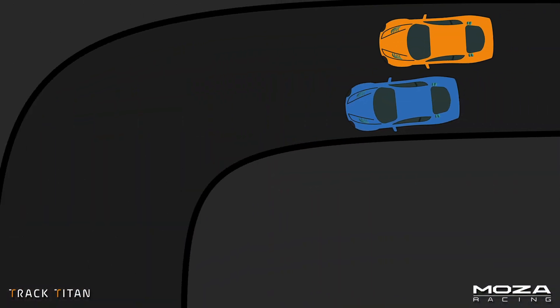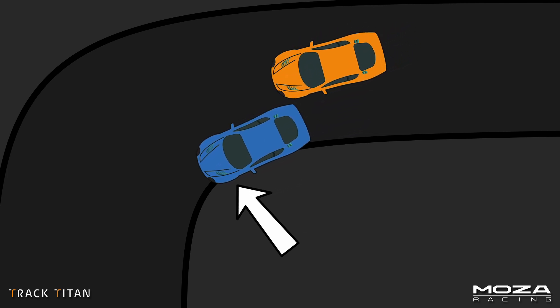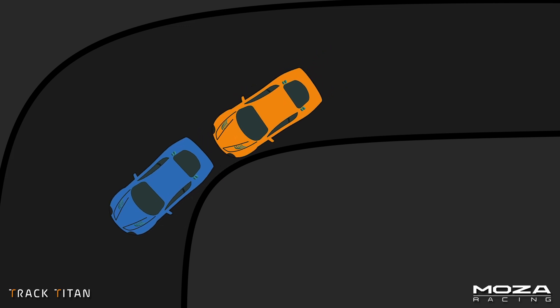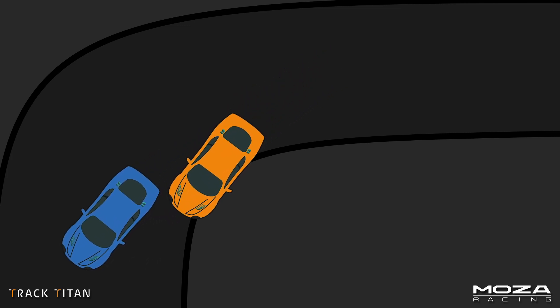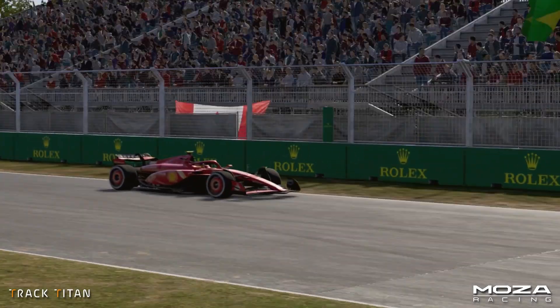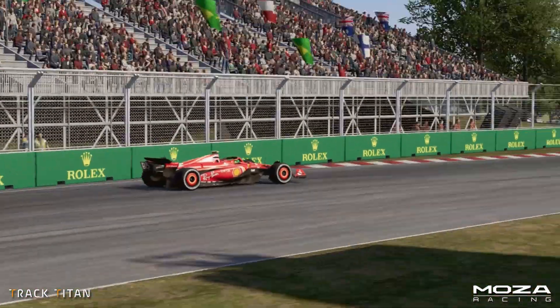The cutback is where you brake on the outside, forcing the driver to defend their position on the inside, meaning they have a compromised, more shallow line through the corner. This means you can take a wide entry to prioritize your exit, in order to get good traction out of the corner and past the other driver. Of course, this won't work everywhere.